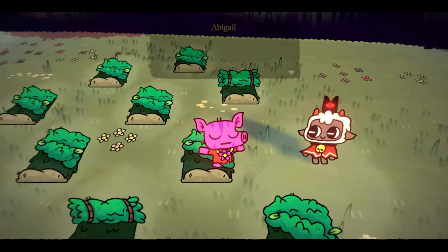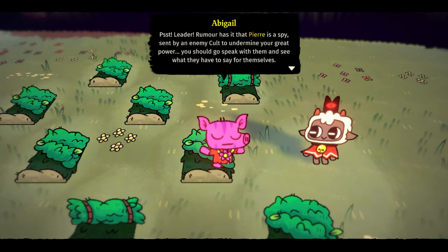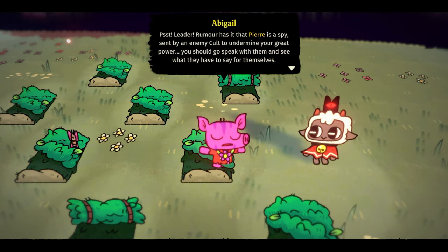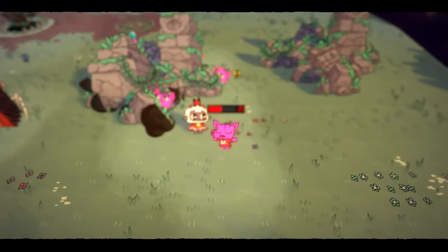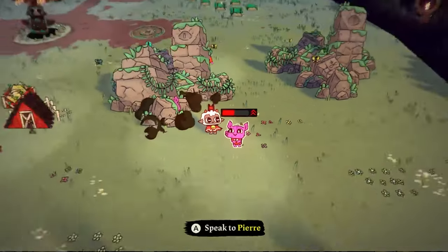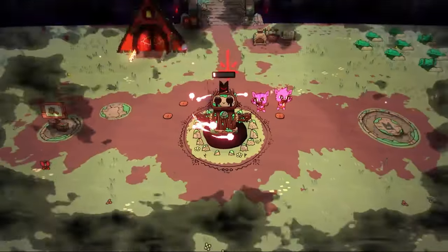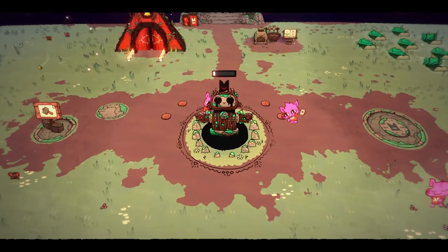Abigail has another quest — she says there's a rumor that Pierre is a spy and she doesn't want him undermining our great power. I go speak with Pierre and he seems to be in a great mood, so I don't find anything suspicious. We also manage to level up our cult to level two, which means our shrine gets bigger and we can collect more devotion.